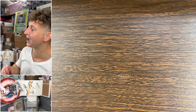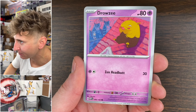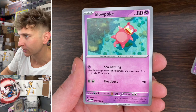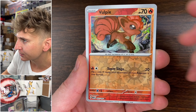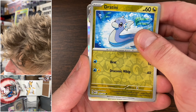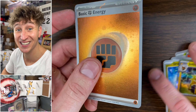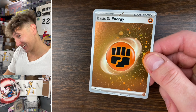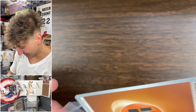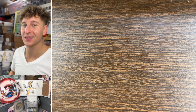That was crispy — that deserves a pull now. Drowzee, Bulbasaur, Slowpoke, Growlithe, Rhyhorn, Graveler, Protective Goggles, full packs, Dratini. Another one of these energy cards. Cheers — last pack.